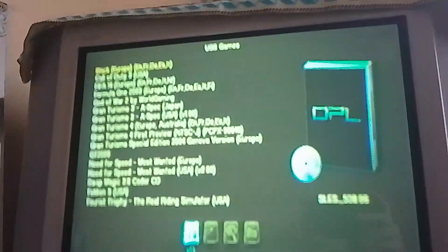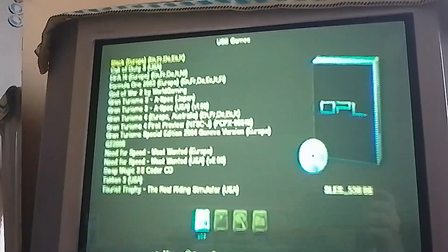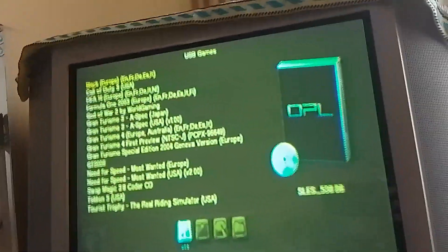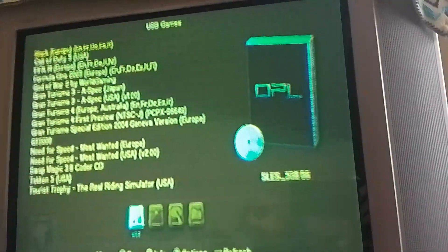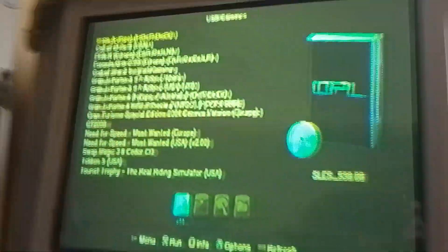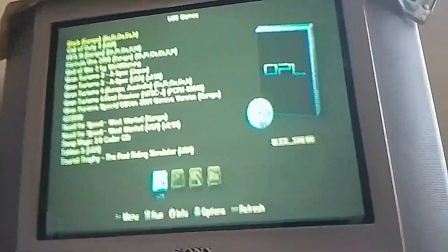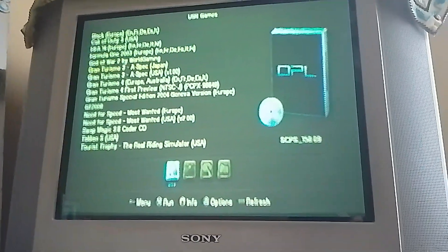Now I've plugged in my NTFS flash drive to my PS2, and you can see the list of games I have. You can also see GT4 right there. I have other versions of GT4 — demo and prototype versions — as you can see.